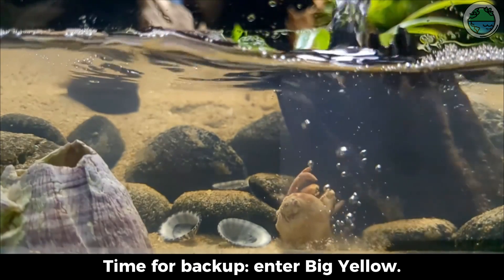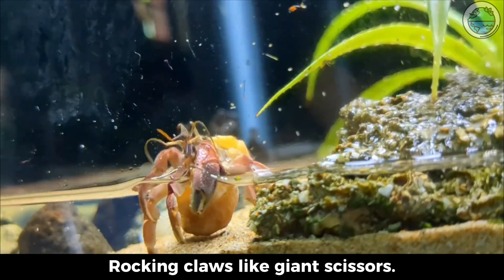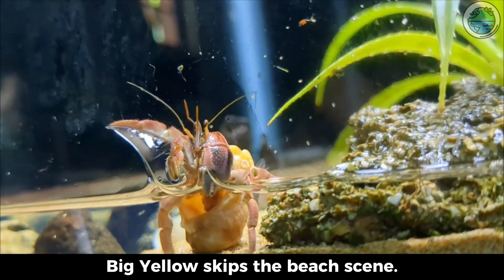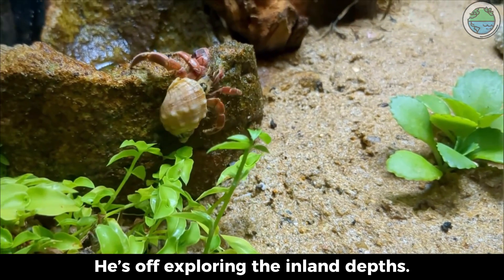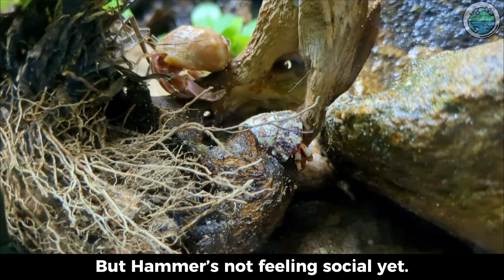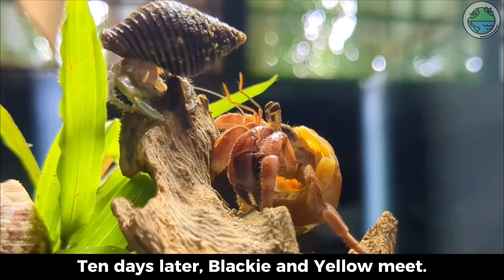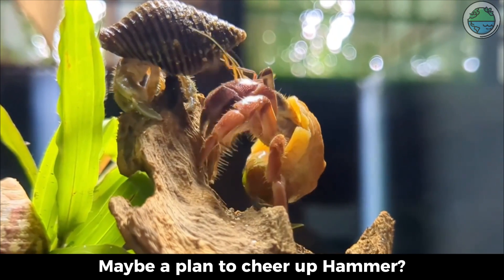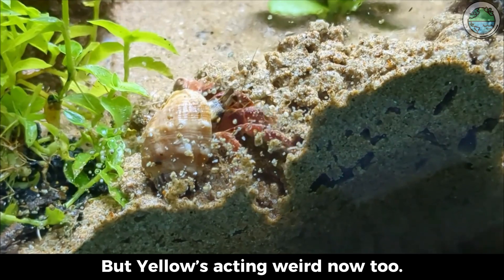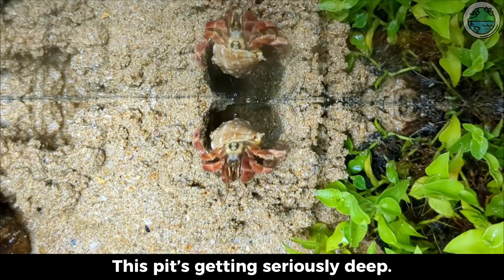Time for backup. Enter Big Yellow. Big Yellow emerges from the sea, rocking claws like giant scissors, sharp enough to snip anything. Big Yellow skips the beach scene and heads off exploring the inland depths. He spots Hammer in his corner, but Hammer's not feeling social yet. Ten days later, Blackie and Yellow meet — they're plotting something big, maybe a plan to cheer up Hammer. But Yellow's acting weird now too: he's at the beach's edge, digging a massive hole. This pit's getting seriously deep.